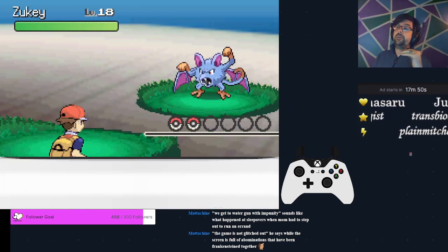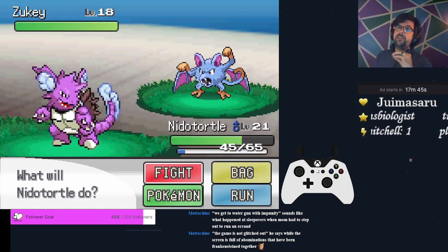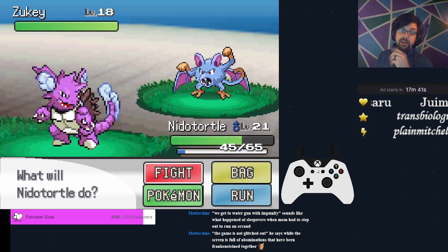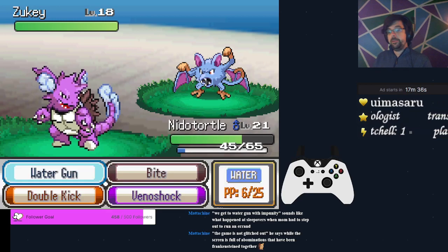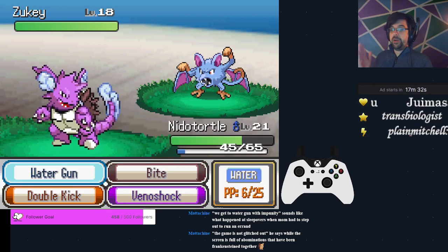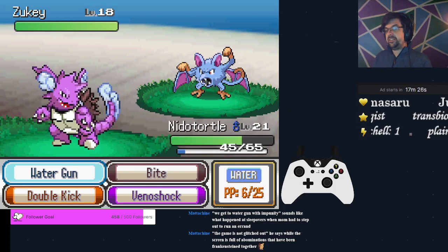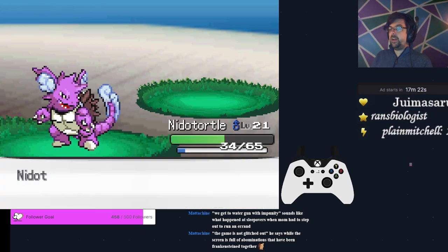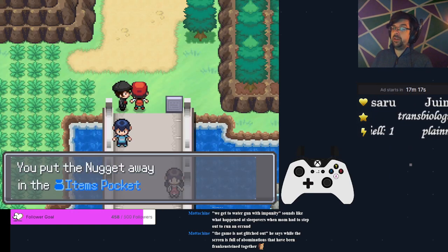One small optimization: always try to talk to trainers yourself rather than letting them get the exclamation point and walk to you — that takes longer than if you just move there yourself. Against the Zuki, we continue to use Water Gun. We want to have a couple left over coming up, so that's probably going to be the last Water Guns we're going to use — we only have four left.